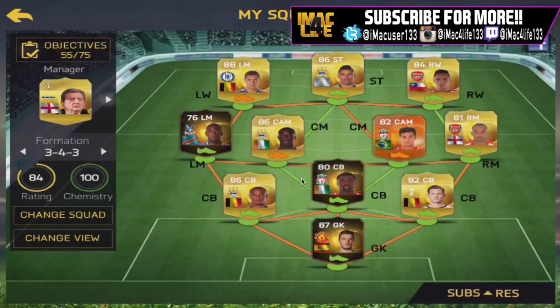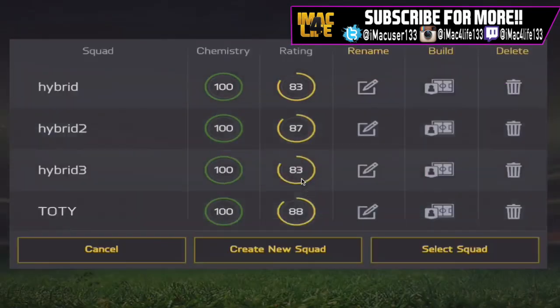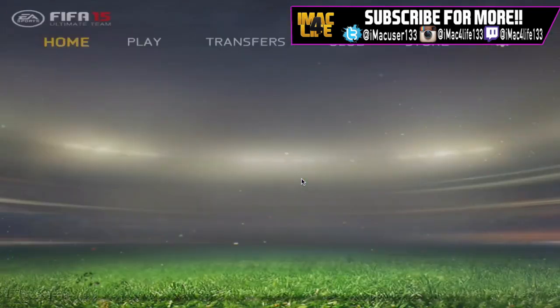Then we go on to the BPL squad, which has Hazard, Aguero, in-form Balotelli, Toure, Man of the Match Tineo, Yaya Toure, and upgraded De Gea.